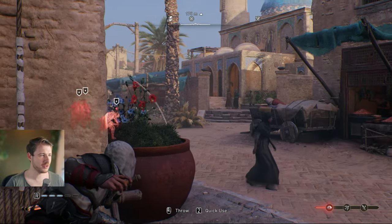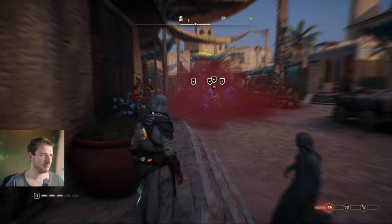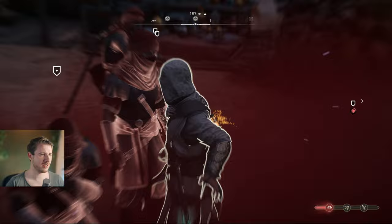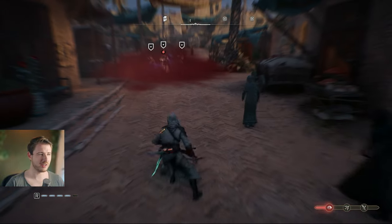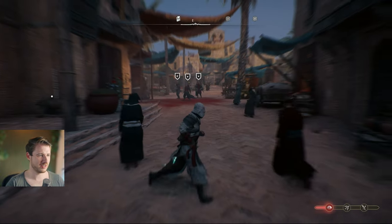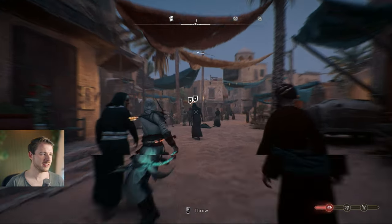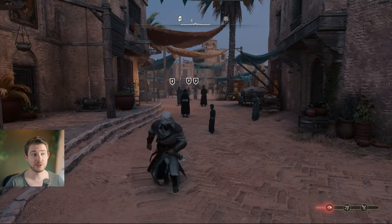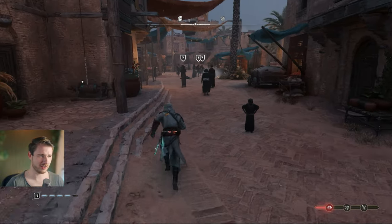Next up, the smoke bomb — this one is silent. They forget that they saw me and forget I placed the blow dart. We can go in and assassinate one target, then disappear and they forget about us entirely. Make sure to use your tools because you have a lot of achievements tied to accomplishing these actions.